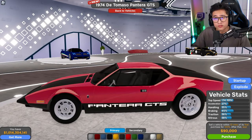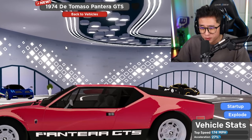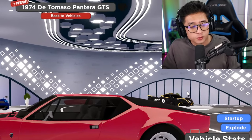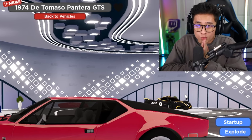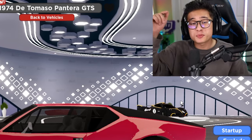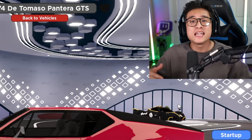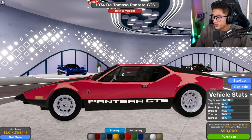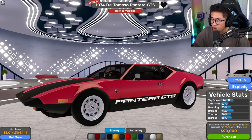You can see the 1974 De Tomaso Pantera GTS right over here, which is really nice. It has a 174 mph top speed — for a car from 1974, that's really cool. I also want to announce that I'm going to be releasing a horror game channel pretty soon, so be sure to subscribe. The link will be pinned in the comments.